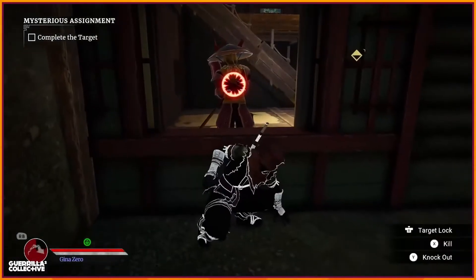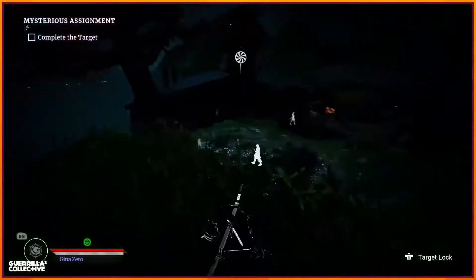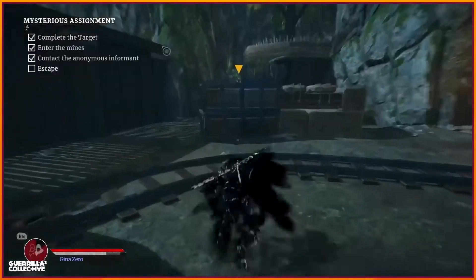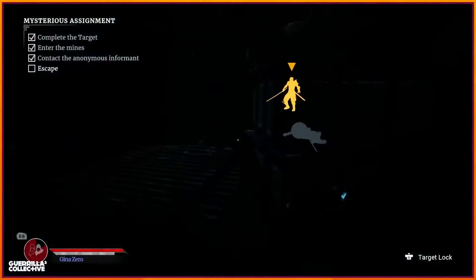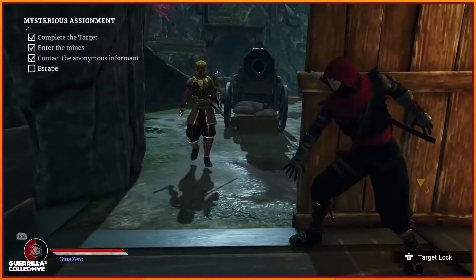We also introduced special stealth covers, so now the character can interact with special props, like haybales, bushes, and other vision-occluding areas, in order to acquire special stealth behaviors and permitting contextual kills and knockouts.